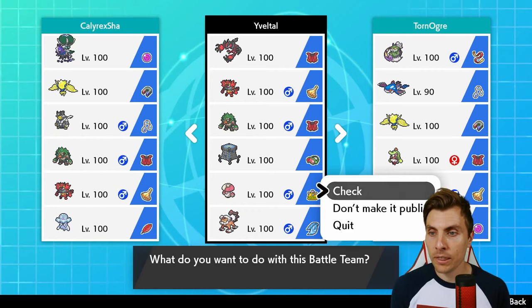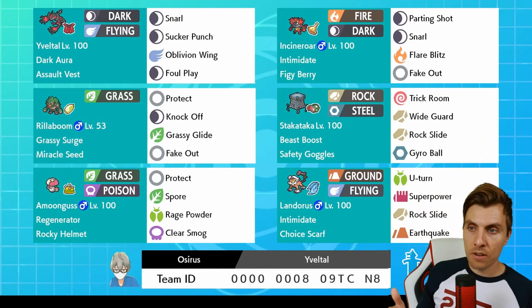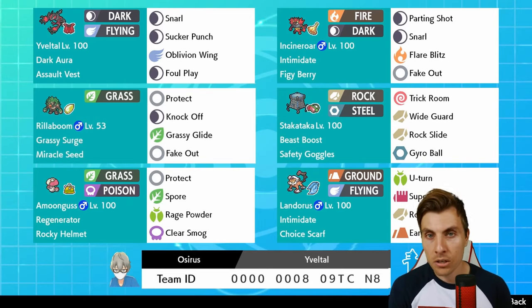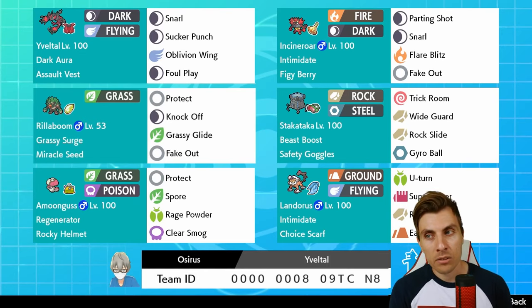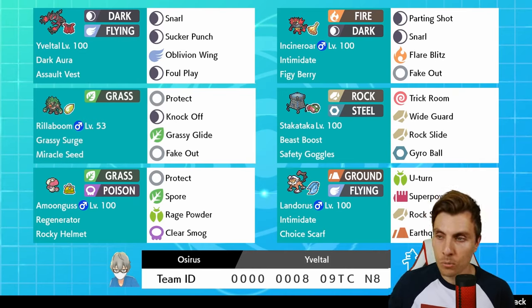Then we wrap up with the Yveltal team, and this is one I really like. I really like Yveltal in this format right now. It's a great pick — it can deal with both forms of Urshifu very well, it deals with Rillaboom very well, and doesn't really care too much about Incineroar either. With that 99 base speed it's very good at dishing out a lot of damage. You've got to watch out for things like Nihilego, which is a very good check for it — Nihilego as an anti-meta Pokémon can deal with both Yveltal and Xerneas pretty well.